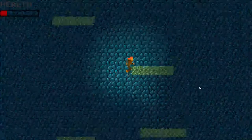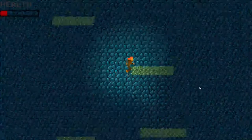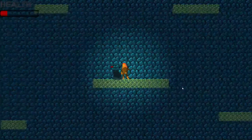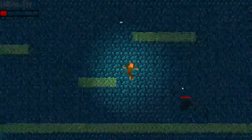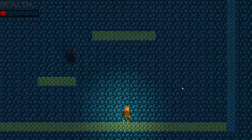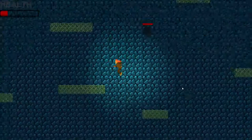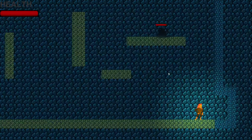Portals appear as the wave progresses. Right now there's no portal, but once all the enemies are cleared, the portal will open. The respawn checkpoints are at the beginning of each level, so now I'm back at the beginning of level two.